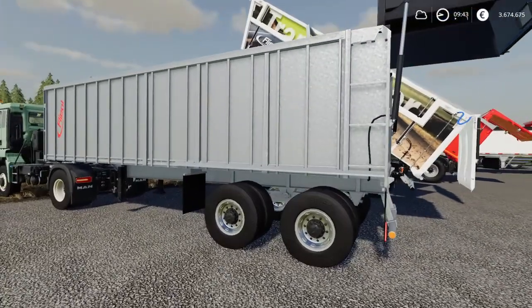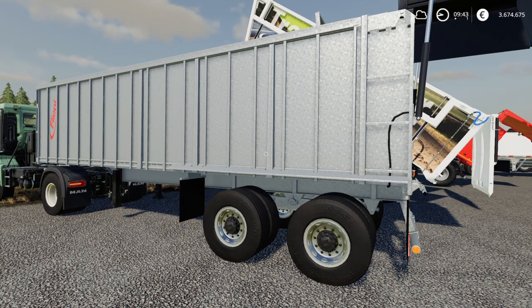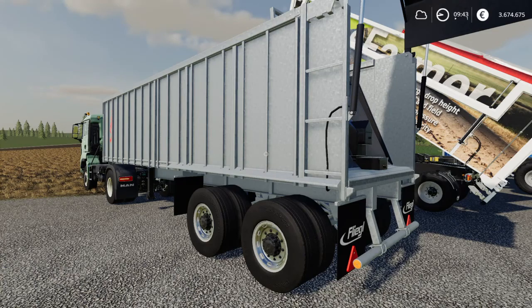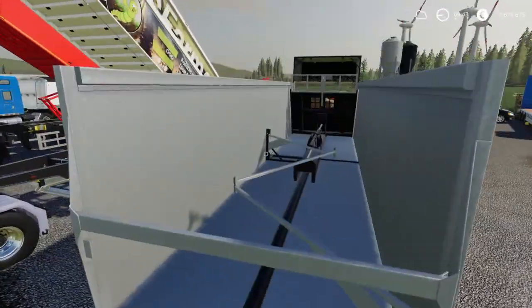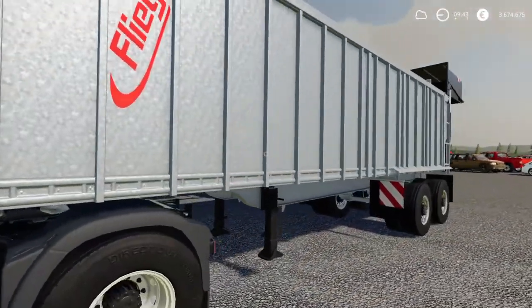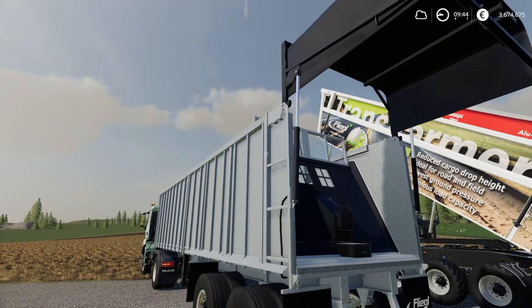We'll start with the semi-trailers. First up is the Fliegel ASS 298, a mod by Giant Software. It has 48,000 liters of capacity and costs 61,000 euros to buy, which works out to 1 euro 27 per liter volume. The evaluation metric is sales price divided by volume. This is a pushback trailer — when you unload it, the back opens and a wall gets pushed through to the end via a piston.